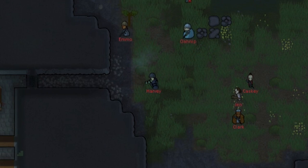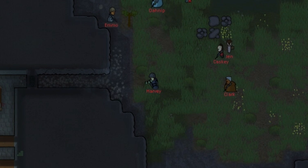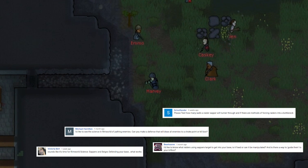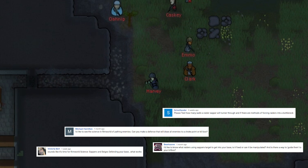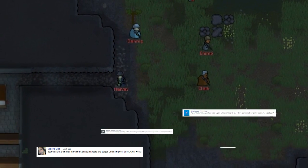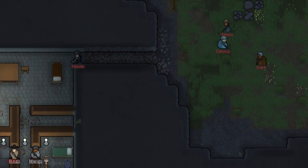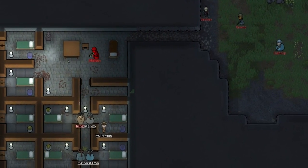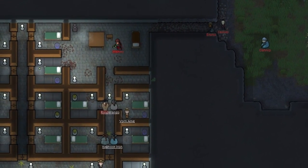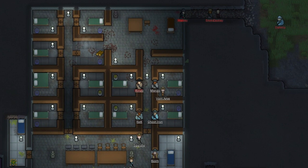Hey, Bjorn Strong in the Arm here. Welcome back to RimWorld Science, where today we're looking at something a number of people have expressed interest in, and I'm curious about it too: sappers. How it is that sappers decide where they're going to come and attack your base and what you can do about it. I'll be dealing with the science of it, and at the end of the video I'll give one strategy that works pretty well in preparing for sappers in advance.